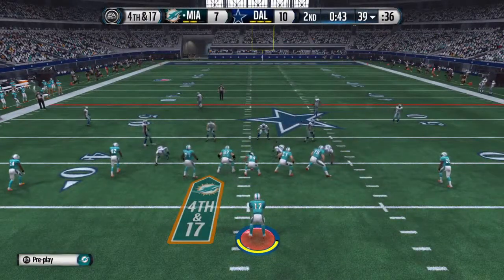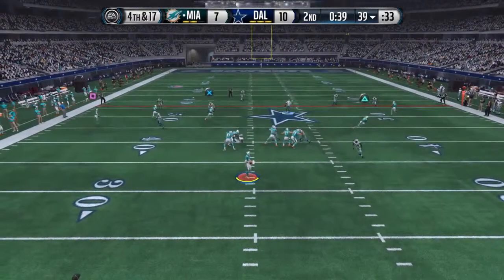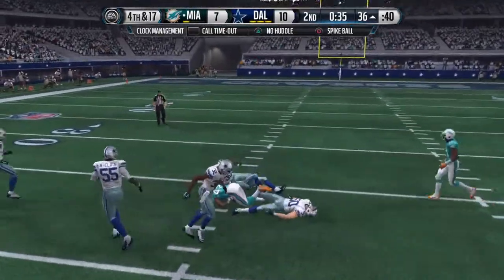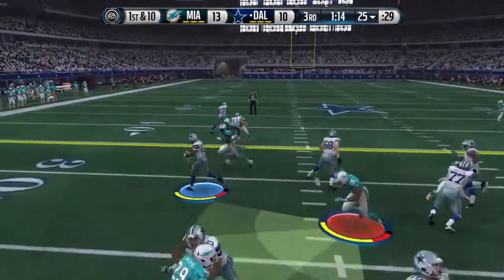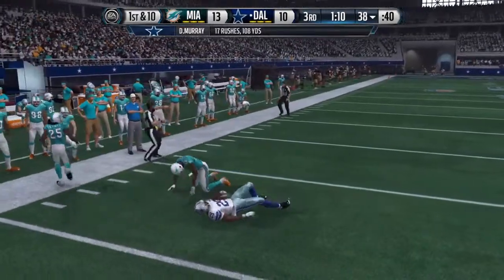Here, when you get in these situations, there's not much you can do. Third and long — not easy to pick up first downs in these types of situations. He brings it in here, and he's got the first. 25. Nickel formation for the defense here. Now first and 10. Murray's brought down but has the first.